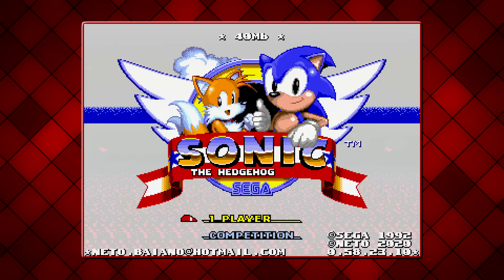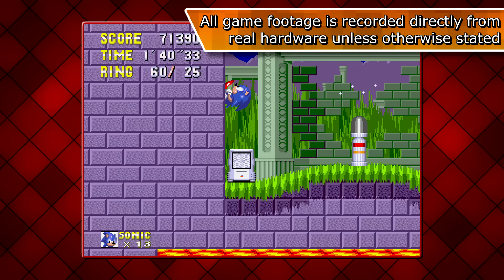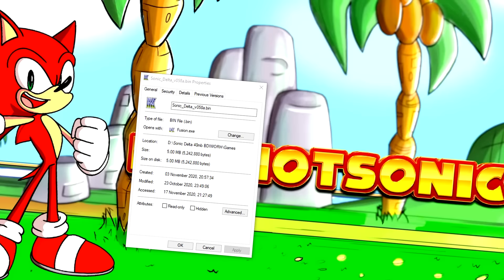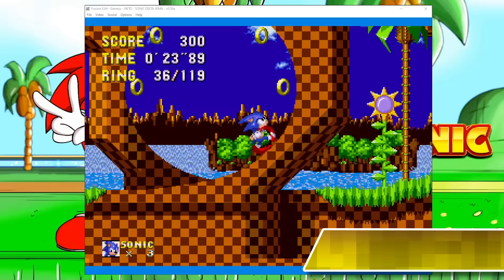Many of you may have heard of the ROM hack Sonic Delta 40 Megabits. This game has Nito's variants of Sonic 1, 2, 3 and Sonic & Knuckles with their gameplay, protos and mechanics merged into one rather large package. 40 megabits sounds massive but in reality it's only 5 megabytes in size. Sonic 3 & Knuckles was 32 megabits alone. To achieve the sorcery, the game uses a Sega mapper.